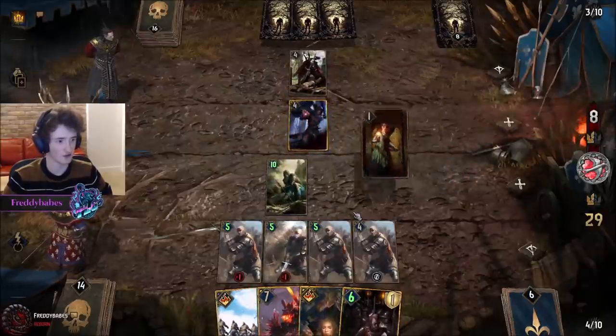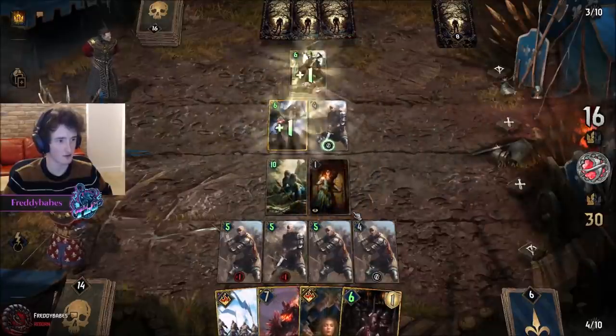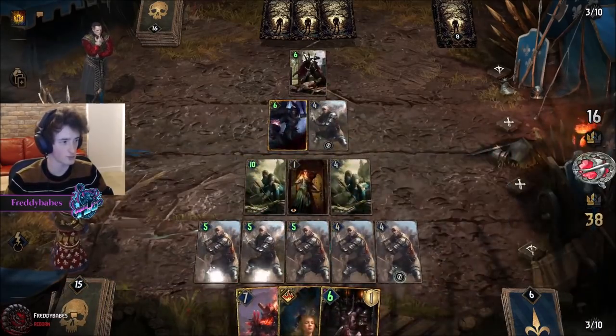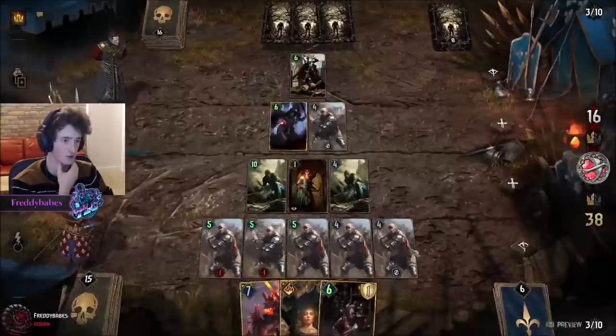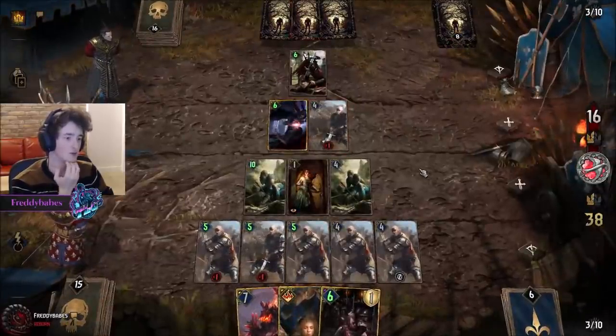These informants are not that great. So next it's Draug I think — and then we can take Scytheman or we can take damage, depending on what's more valuable.